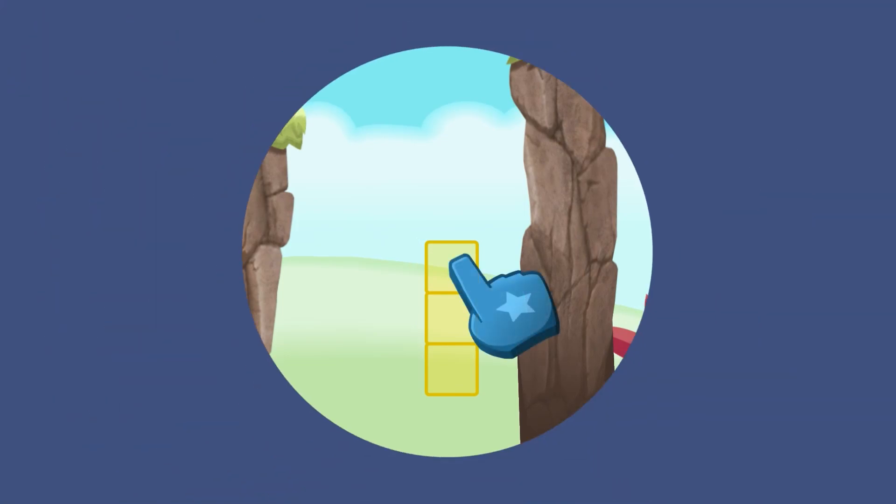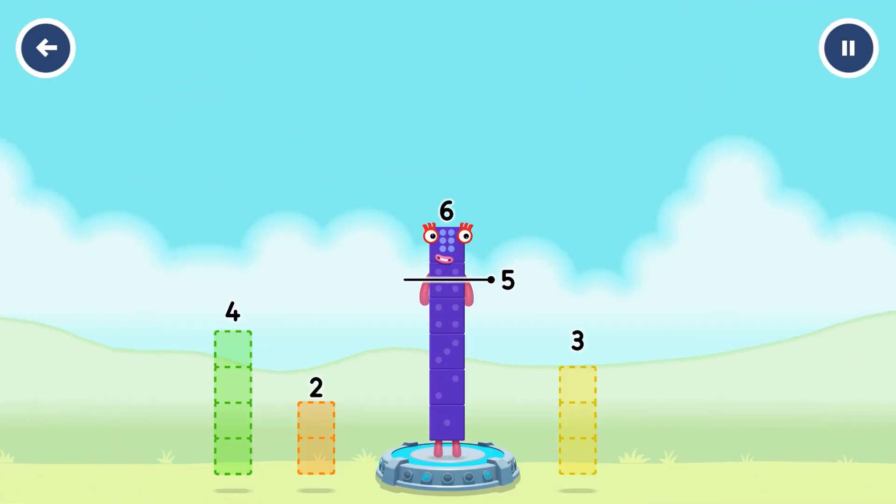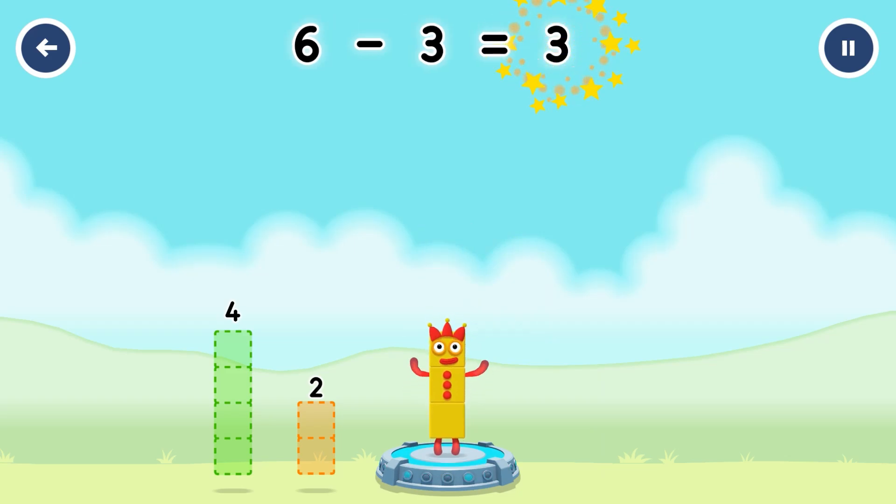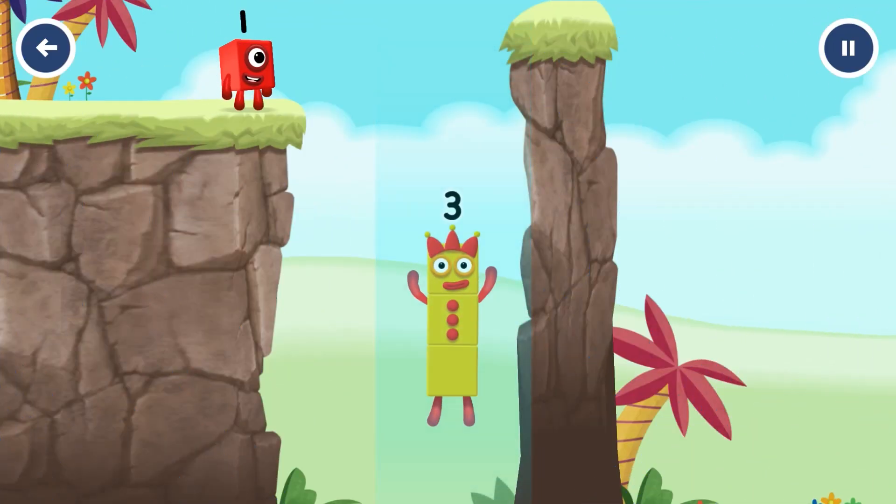Hmm, how can we get across? Take number blocks away from 6 to leave 3. 4, 2, 3 — you've solved it! 6 minus 3 equals 3.